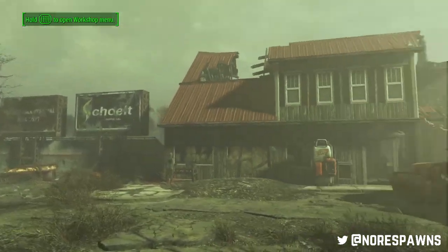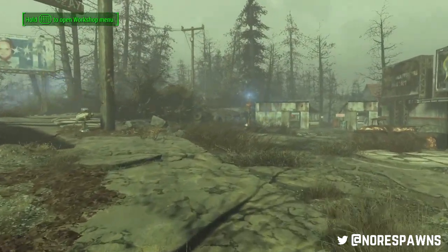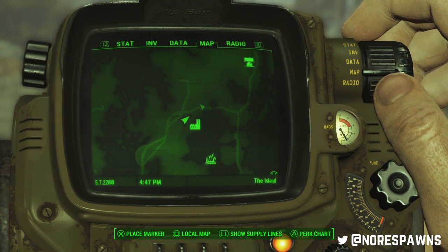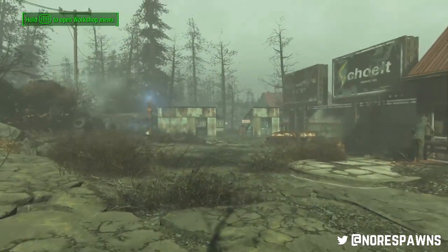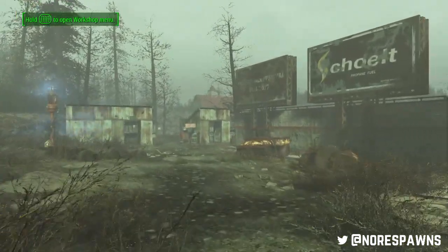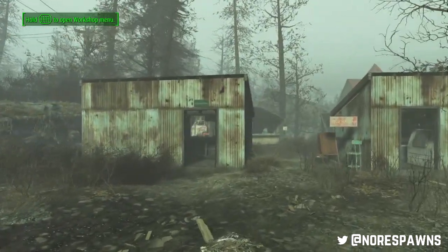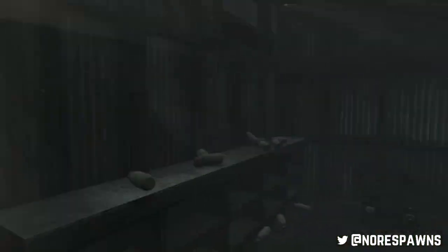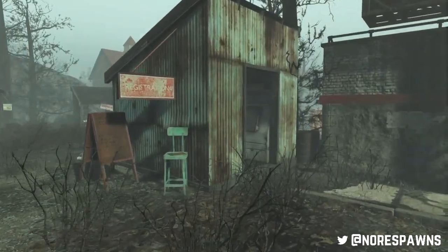On to number three - I've deliberately recorded during a radiation storm because it's easy for you to see everything. This one is called Echo Lake Lumber, and you get it from going further into Far Harbour. You get all these settlements from doing side quests, and in this instance it'll be much further in. Eventually you'll be able to talk to Small Bertha - she will send you over here to clear it out, and that's basically the quest. It's one of those clear-out-the-area quests that Preston loves so much.